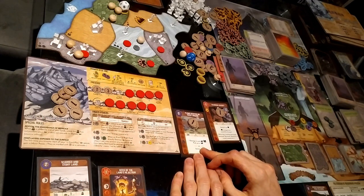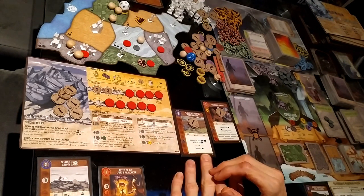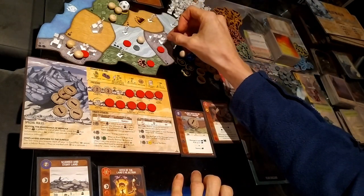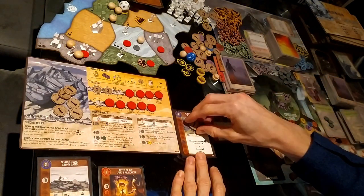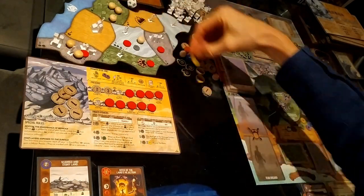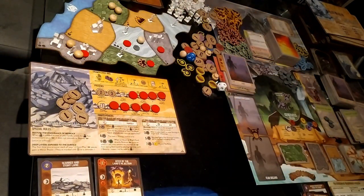Moving to the slow power phase — we only have one slow power: Plows Shatter on Rocky Ground. We can do one damage to each town or city, push up to one town, or destroy one town. I'm going to destroy this town, which generates another fear. That's the end of the slow power phase. Time passes, we remove the defend, and move on to the next turn.